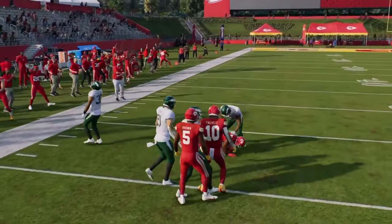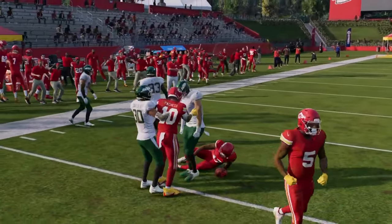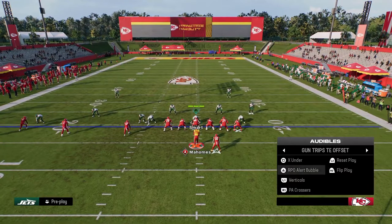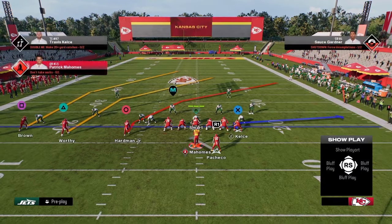The counter to the bubble screen is that they have to man him up. So what we want to do is have the ability to beat man coverage easily from this formation — and that's where Play PA Crossers is going to come in.